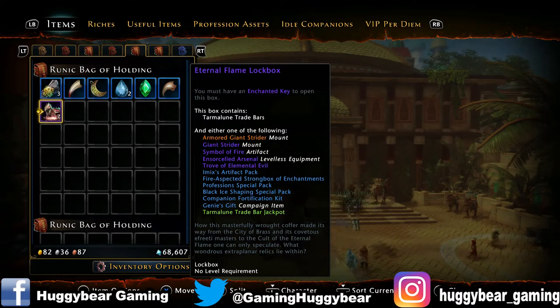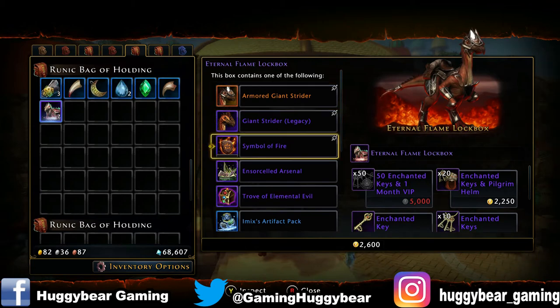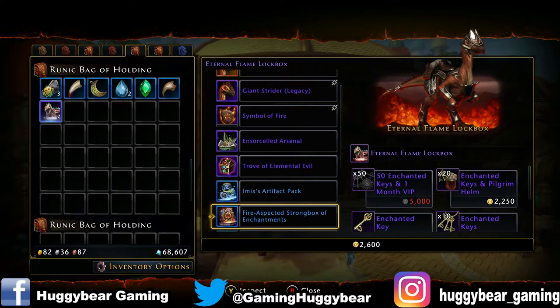Basically I get seven keys for the week and then I open up seven lockboxes to see what we get, and I'll be doing that for the entire year. Don't forget to check out my social media at the bottom of the screen. The best thing we can get out of the eternal flame lockbox is the armored giant stride mount — that guy there — and then it goes from giant stride, a symbol of fire, and so on.